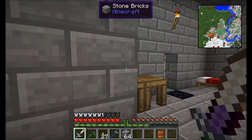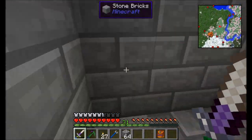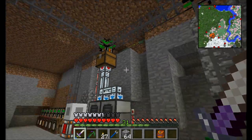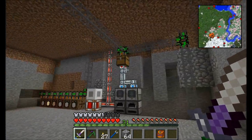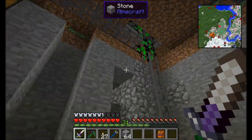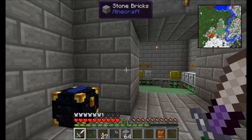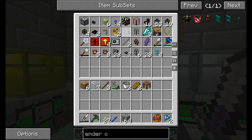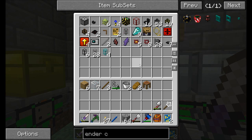Alright guys, for now this is Direwolf20 signing off. Hope you've enjoyed the episode. We've got a pretty solid sorting system going on here — I'm pretty pleased with it. There's a couple things I need to make — specifically, I've got to get a couple more provider modules down into these things. I'll be able to provide these items to the network as needed. I kind of like with logistics pipes the fact that you can see items zipping around within the piping system. As we advance and get more complex logistics systems, we're going to see lots of items zipping all over the place, and it's going to look really cool. Take it easy.